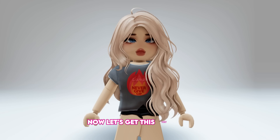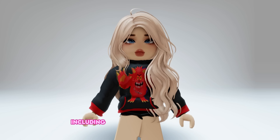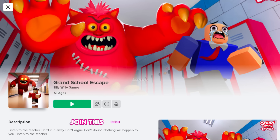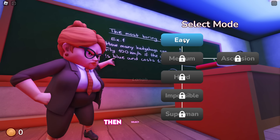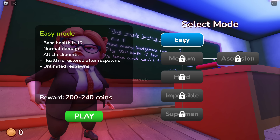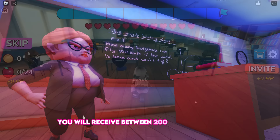Now let's get this new shirt that has a motivational quote and a fire logo, including this Crimson Crash Hoodie with a cool monster logo. Join this game, Grand School Escape. Once you've joined, click on the game to begin, then select a mode. If you have unlocked any of the more advanced modes, you will receive more coins. In easy mode, you will receive between 200 and 240 coins for completing it.